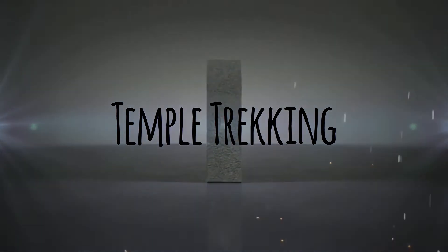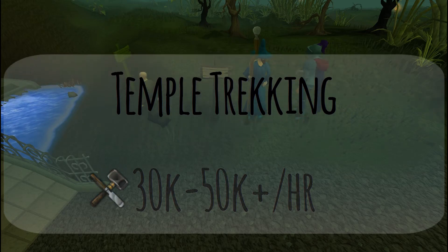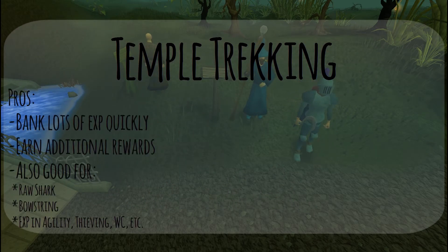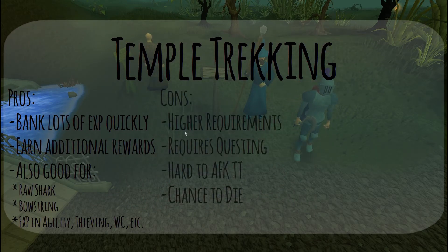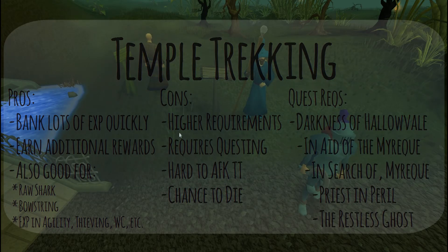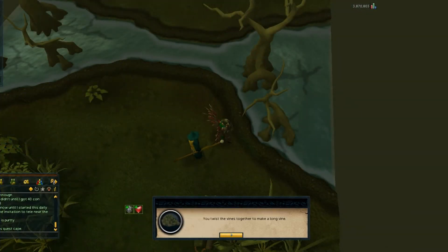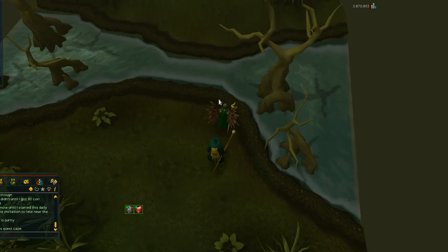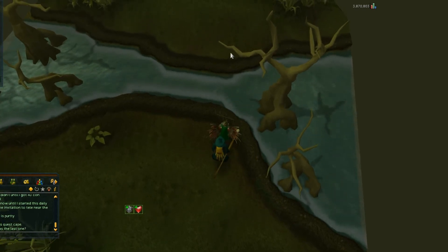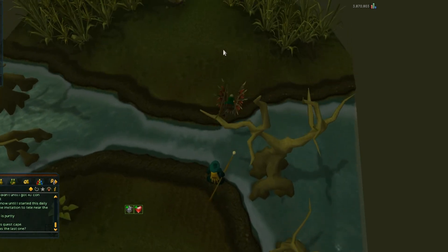Number 1: Temple Trekking. Temple Trekking is a classic minigame that's been around for over 8 years, in which you lead adventurers through Morytania from one side of Mort Myre to the other. In order to do this method, some questing is involved. You'll have to do Priest in Peril, In Search of the Myreque, In Aid of the Myreque, and Darkness of Hallowvale. You only need to do up to In Aid of the Myreque to play the minigame itself, but it's advised to do Darkness of Hallowvale as well to unlock the return trip called Burgh de Rott Ramble.